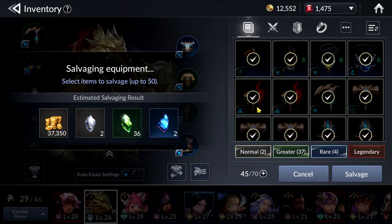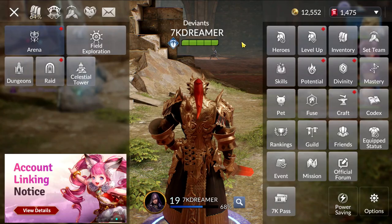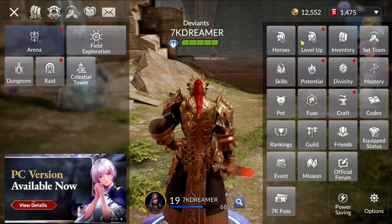You can also try to level up the Enhancement Stones by trading them in the Craft section. For example, you can trade Greater Enhancement Stones for Rare Enhancement Stones, and so on all the way up to Legendary Enhancement Stones. With Legendary Enhancement Stones, you can use them to upgrade your Legend Gear eventually.